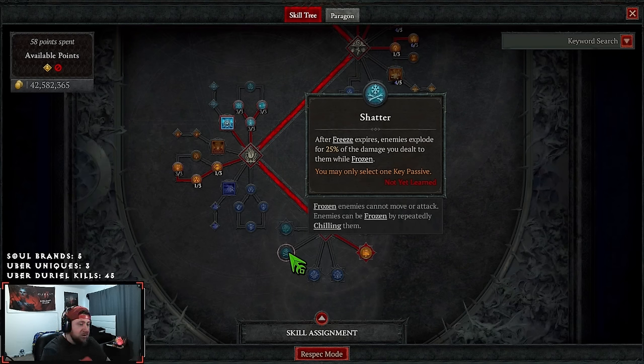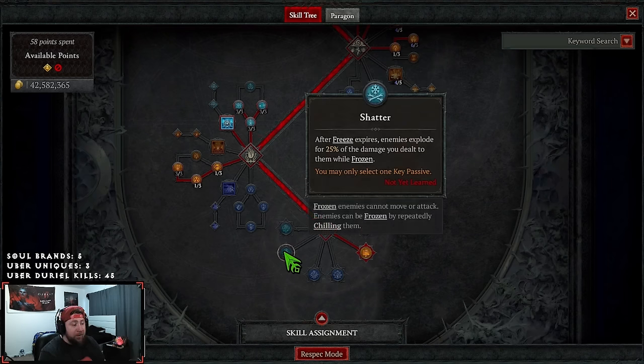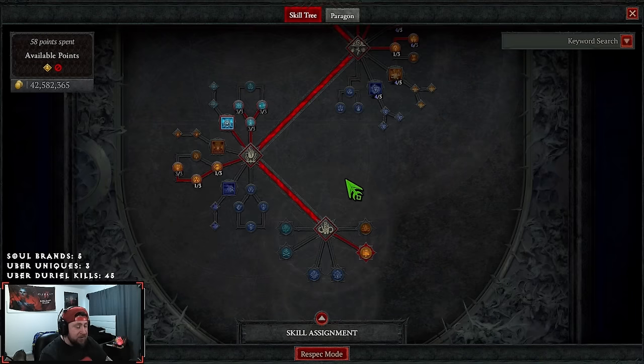I've tested the build without Asus to make sure you're covered if it gets patched. If it does get fixed, swap to Shatter — the best key passive, where after freeze expires enemies explode. Avalanche could work — on a lucky hit, frost skills can make your next cast of Ice Shards, Frozen Orb, or Blizzard cost no mana — but we're not doing damage with those skills, so the 20% chance against vulnerable enemies is irrelevant. Shatter is our only real option if Asus gets fixed, and the build works just fine with it.